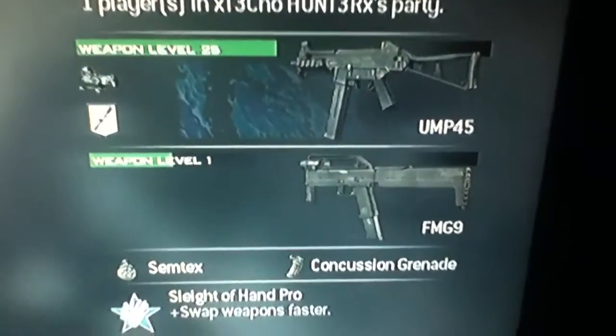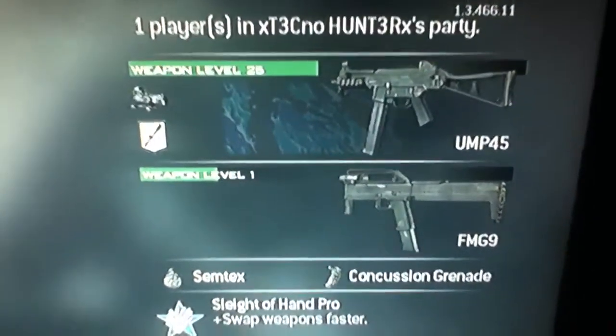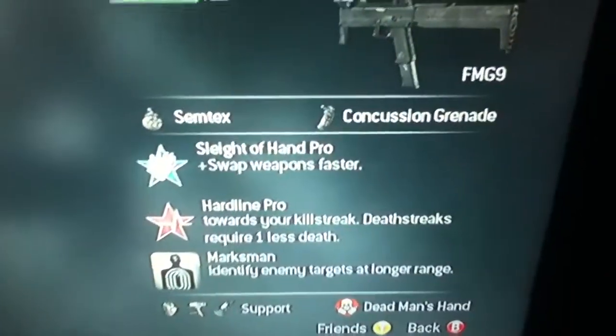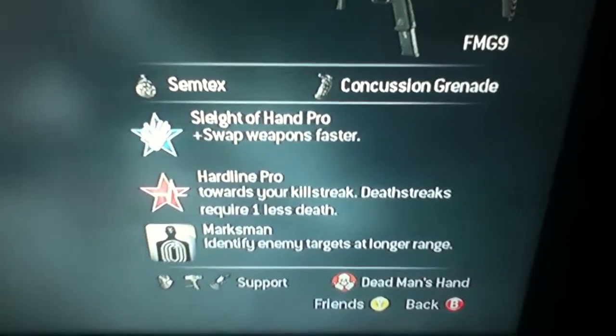The secondary gun I recommend using is the FMG9. This is a very good gun — it's like a submachine gun. I haven't really used it that much though. I like using Semtex, Concussion Grenade, Sleight of Hand, Hardline, and Marksman.